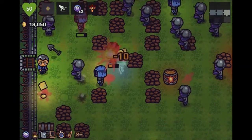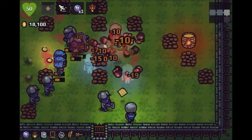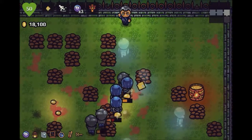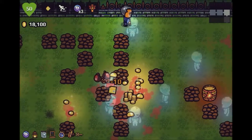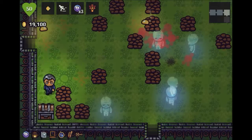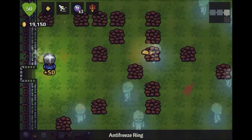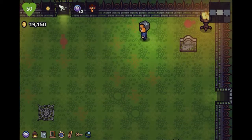They usually end up using the ice totem. That's usually what they end up doing. I want to try to get that strat down. Anti-freeze ring? Hells yeah. We got a little extra money. Let's go to the forest.